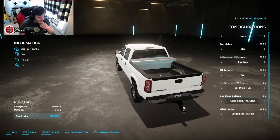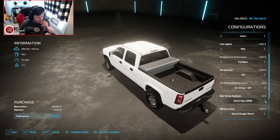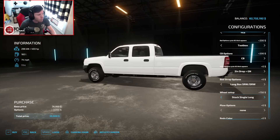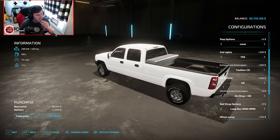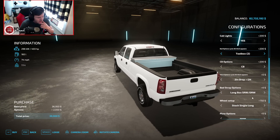Short box single rear wheel, long box single rear wheel, and dual rear wheel — wait a minute. Oh! So it's in the wheel setup — whoa, that's super neat! The bed options must change based on the configuration. It's for the long box — yo, that's wild. So we'll do the long box.